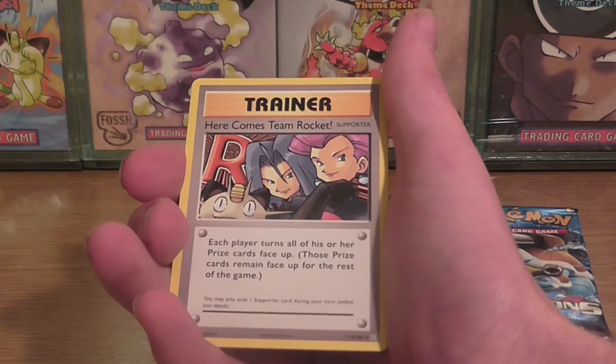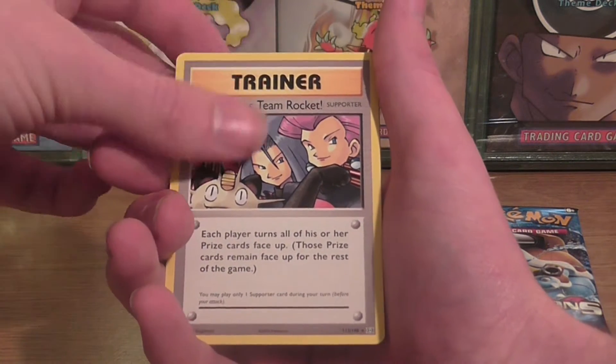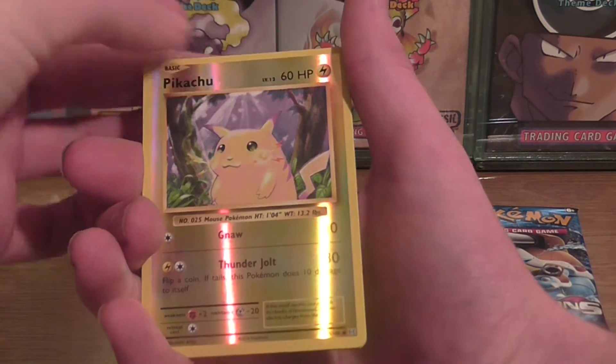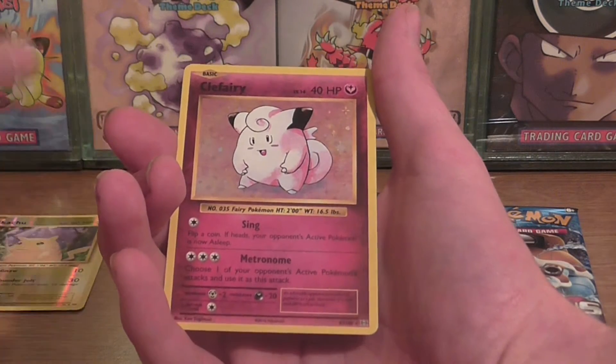We're starting off with a Magnemite, Caterpie, Raticate, Charmander, Gastly, and a Revive. Here comes Team Rocket — which is a secret rare, thank you very much! A Magma, a reverse of a Pikachu — very nice — and a rare... it's a Clefairy rare!